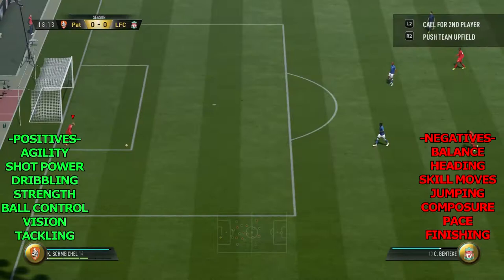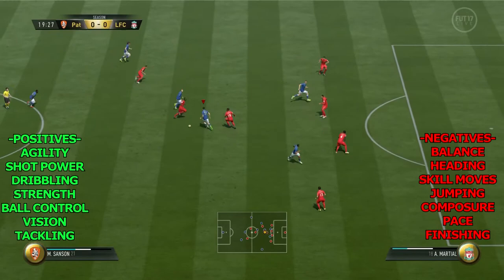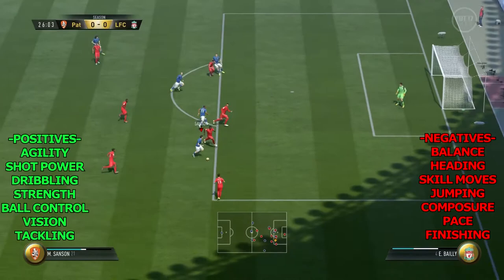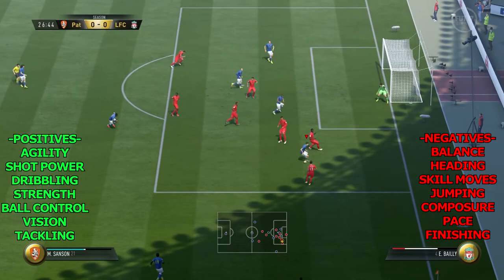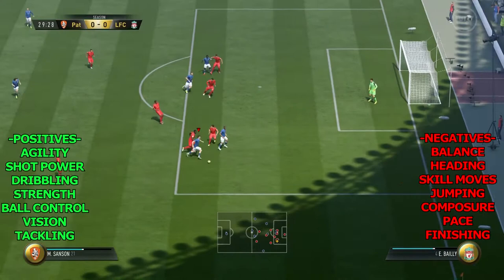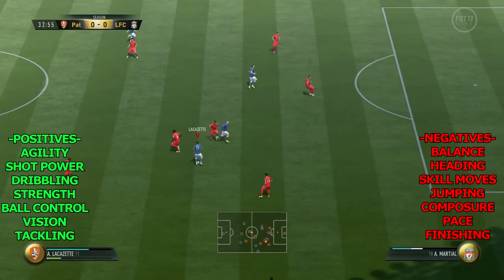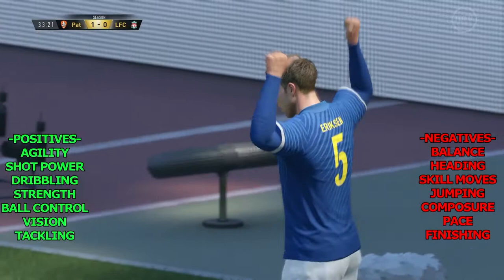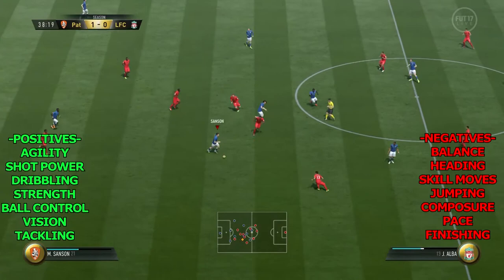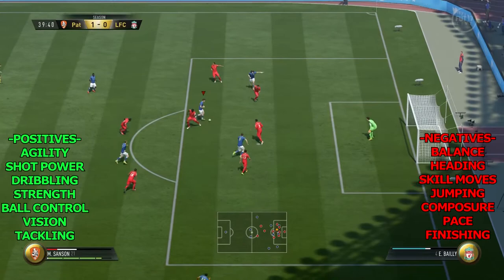Next negative is his skill moves — he's only got three stars, and you can tell. From a midfielder I would prefer four stars, though I couldn't always notice the difference in-game, so I put it in negatives because I know others would mention it. Jumping and heading is also a negative — from an attacking perspective for corners or long goal kicks, his aerial attributes weren't very good; he was mostly outside the box from corners. Pace on-card looks high but in-game his acceleration isn't the best. Finishing outside the box was also poor — he has the finesse shot trait but I don't think I scored a single shot from outside the box; they all got saved or parried.